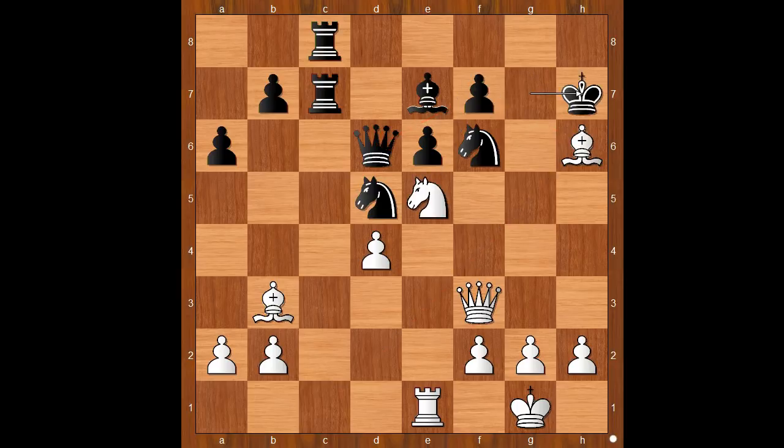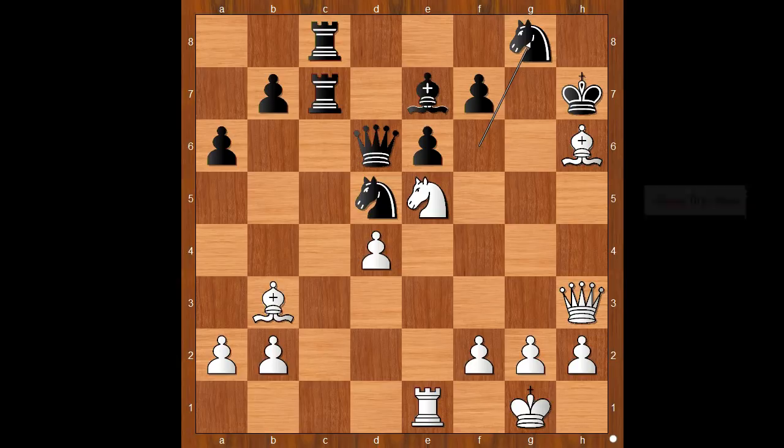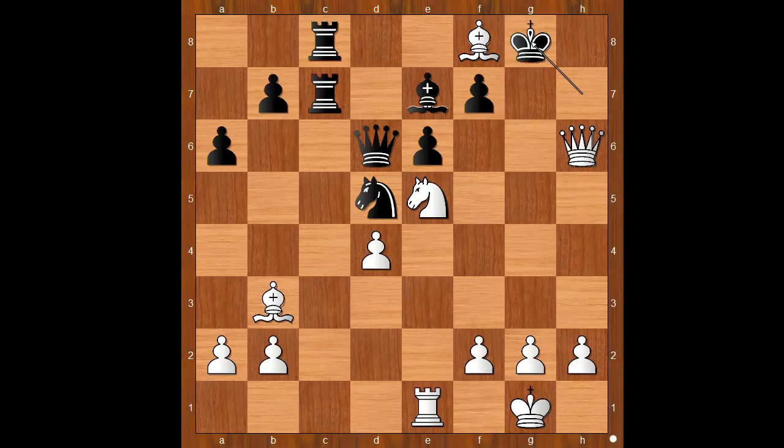King to h7. White to move. Perhaps knight takes pawn on f7 comes to mind — do you agree? Tal played queen to h3, uniting the queen with the black king. Knight to g8. Shattering — knight takes bishop. But white played a move when black resigned, and the move is bishop to f8. Dzindzichashvili resigned in view of the continuation: knight to h6, queen takes knight check, king to g8, queen to g7 checkmate. Wow — what a brilliant blitz game!